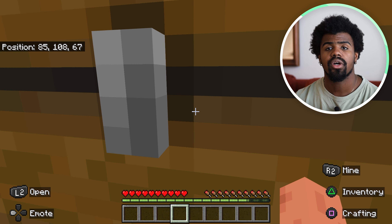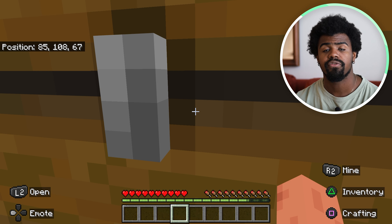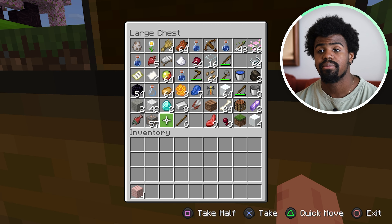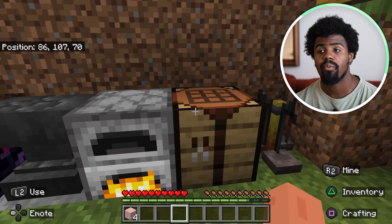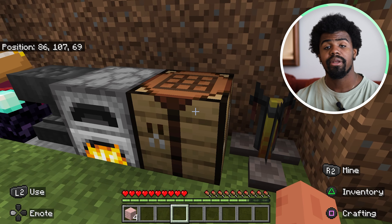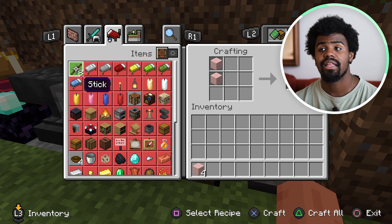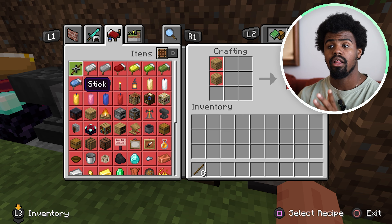There's a tutorial on how to make wood planks on the channel, so if you need that please do find that. I'm going to open this up and grab some planks — I have cherry planks. While that charcoal is being made, I'm going to hit the L2 button to open up my crafting table. This is going to allow me to make eight sticks from these four planks, so I'm going to hit the triangle button because I want all eight.